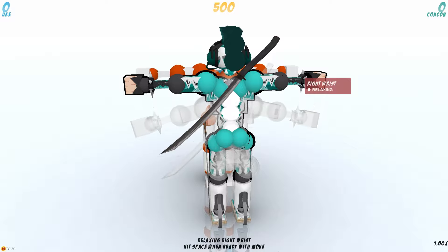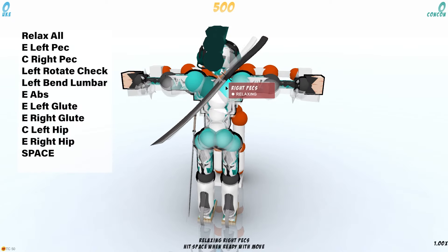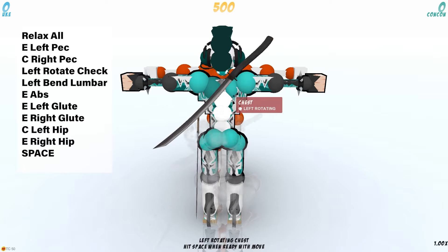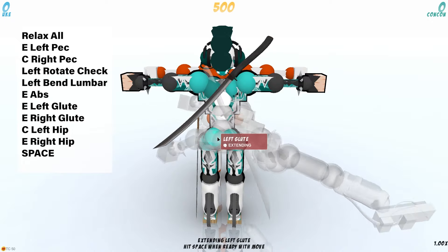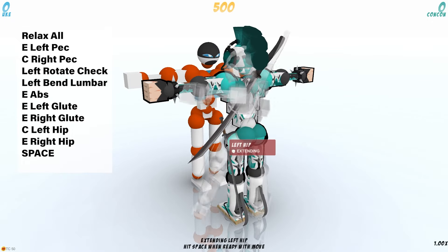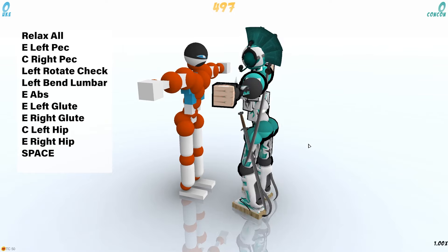This is a move tutorial for a move called the Twister Kick that I made up. From here we're going to extend our left pec, contract our right pec, left rotate our lumbar — or our chest actually — and then our lumbar as well. We're going to extend the abs, extend the left glute, extend the right glute. Then we're going to contract the left hip and extend the right hip. And from here, you just press that beautiful space button.